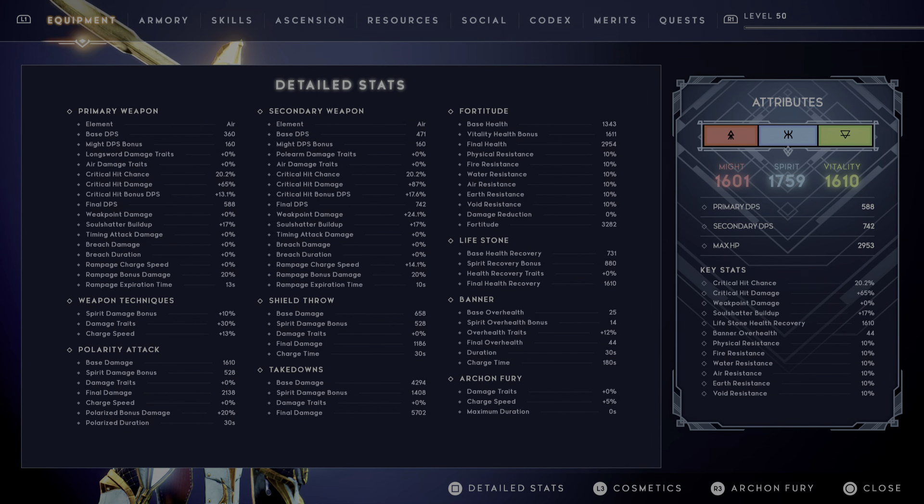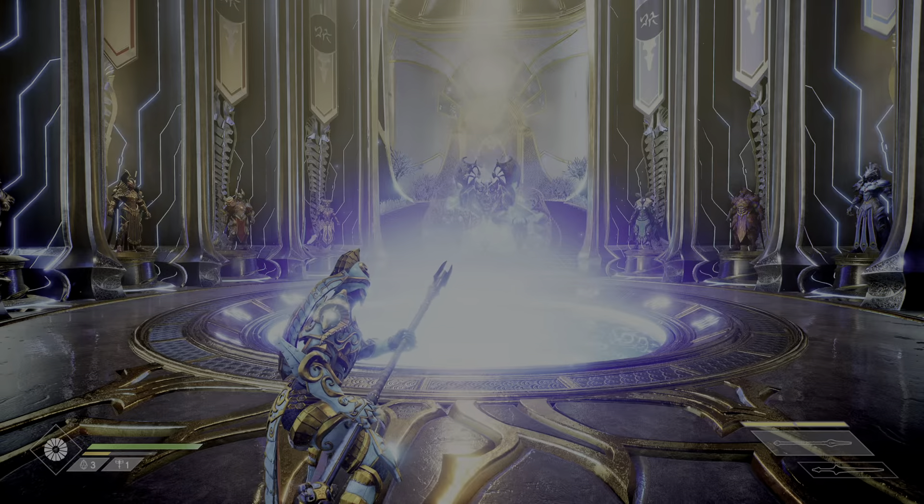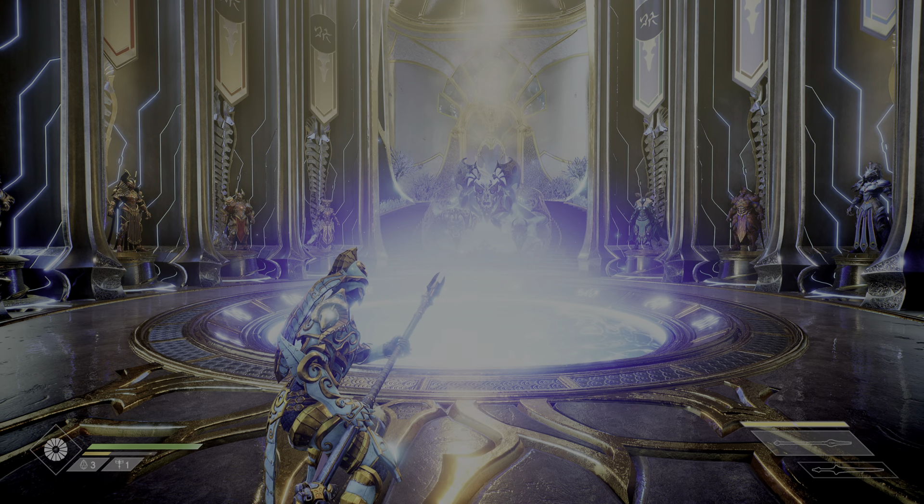My stats are really evenly split, spirit's a little bit lower. Detailed stats, primary weapon. I was more looking for crit rate, crit damage. Critical hit chance - only 20%. Critical hit damage 65% bonus. Final DPS: 588. I don't know if that's good, but hey.